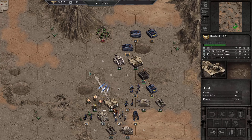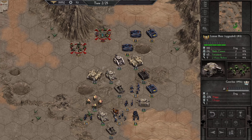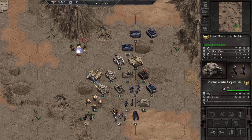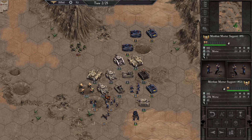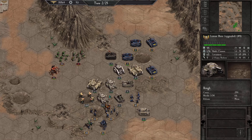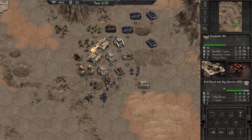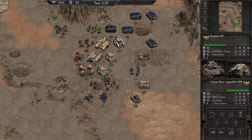Well, I guess they attacked already. I wanted to take out the Gretchen there so they don't keep reinforcing. That Death Dread's going to hurt me — he's got to shoot a support. He's working on the Ogryns. Yeah, I think I've got to focus the Death Dreads down first. I'm most worried about them.